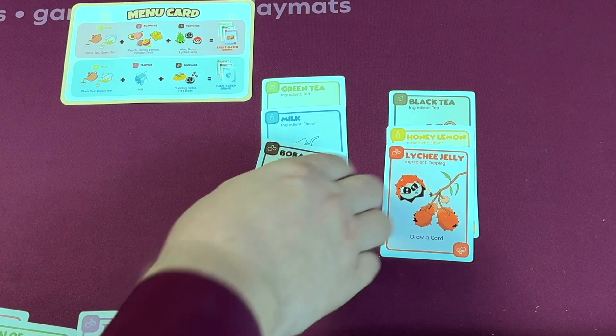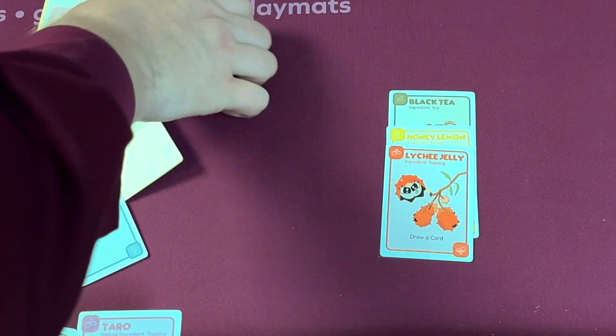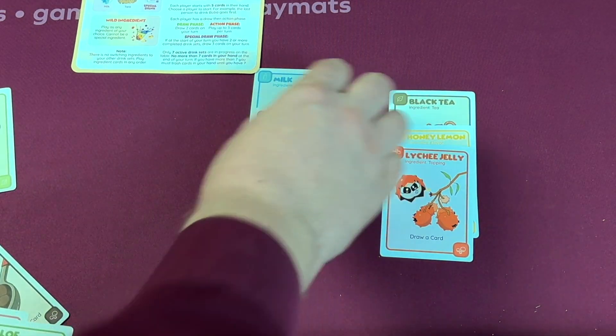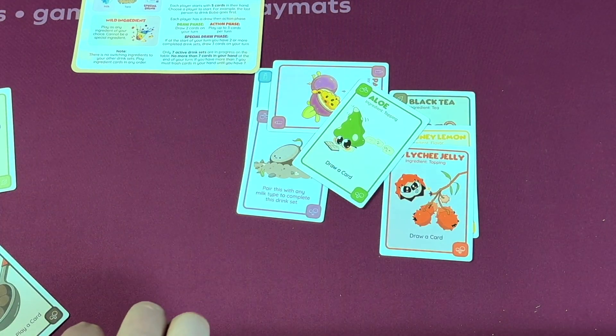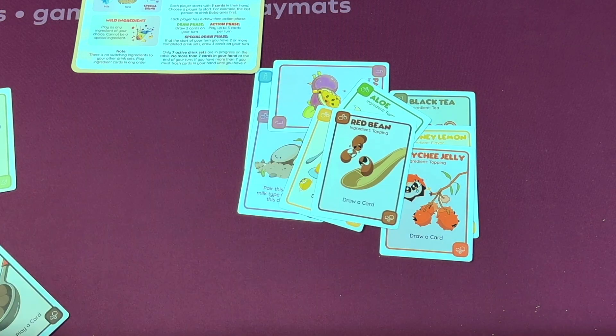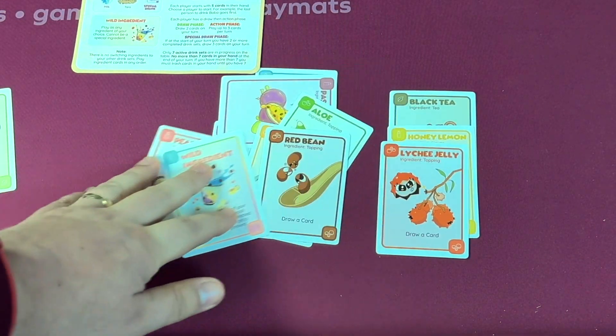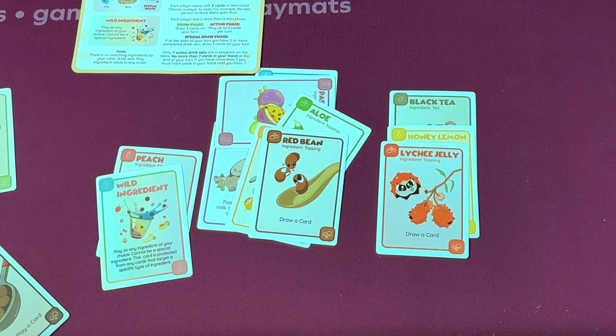There's also a special drink you can make — let's see, it's on the other side of the card here — milk and taro. There are different kinds of ingredients: passion fruit, aloe, pudding, red bean, peach, and a wild ingredient. These are all ingredients you can use to make different drinks.